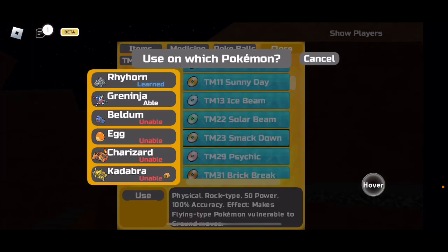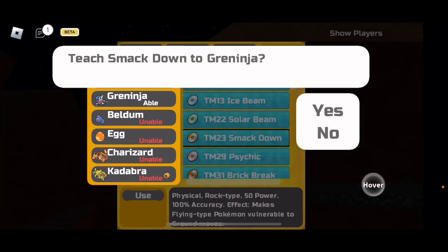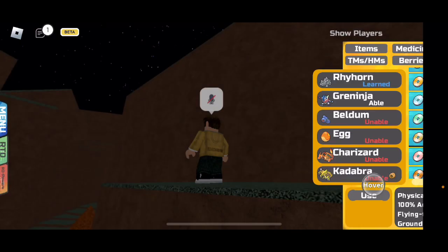Smackdown also has 50 base power and 100 accuracy. Flying type Pokémon are typically weak to rock, so this is actually a pretty good move.